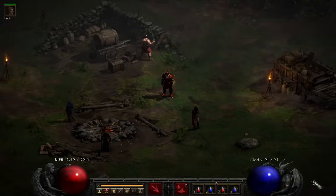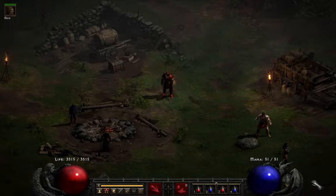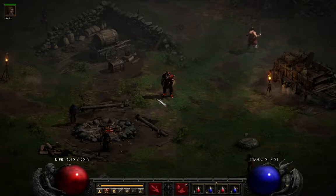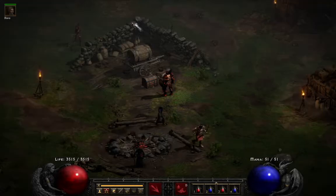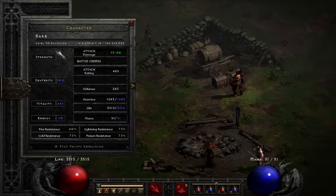But why? For the most part, life and mana function the same. They both have potions of various sizes. They both increase after each level. And they both increase by adding to your stats and with the use of equipment. Mana, however, regenerates automatically, while life doesn't — you need something that replenishes your life, such as a replenish life plus six ring. All characters start with a set amount of health.